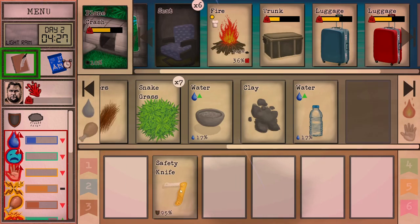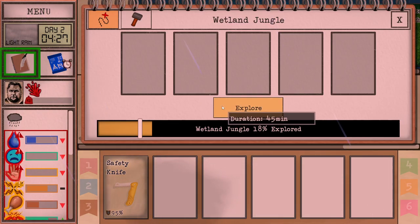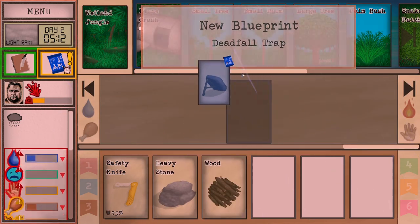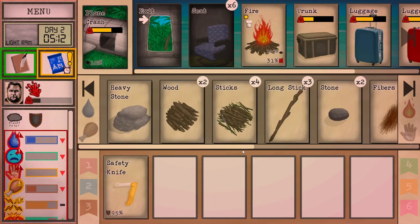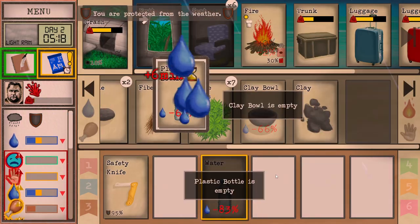Dehydration is not helping our problem here. What you can do is just drink. You can drink some rain — three minutes for 17, not the most efficient thing. So you probably want to wait instead. Let's start this thing up again and let's go outside and explore a little bit while we're waiting for our water sources to fill up. We learned about our first trap — you might want to do that, maybe not, we'll see.